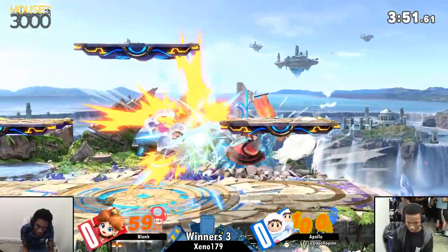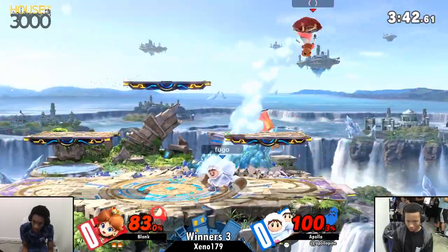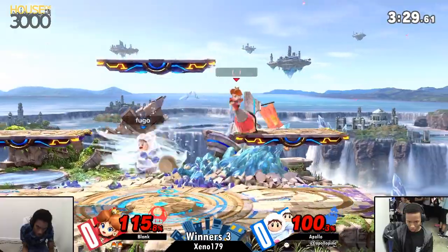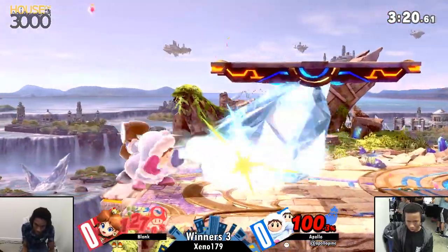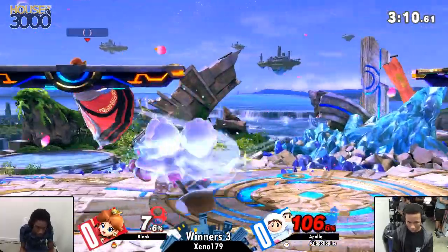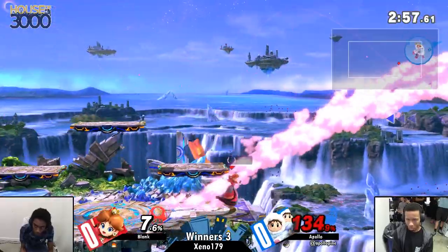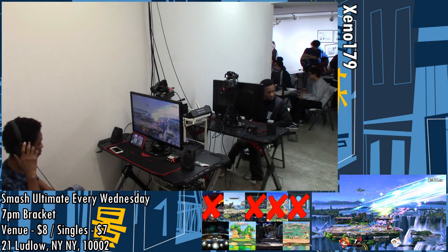Apollo is already at 90 damage. I think historically this matchup has actually not been that good for Ice Climbers, just because of how slippery Peach can be. Blink and Apollo are going even in percent, but that's exactly what you want when you have a stock lead. Ice Climbers — if you give them their window, they take more than a mile. They manifest destiny all over you. But Blink did a fantastic job of not letting that happen. So Blink is going to be taking game one.